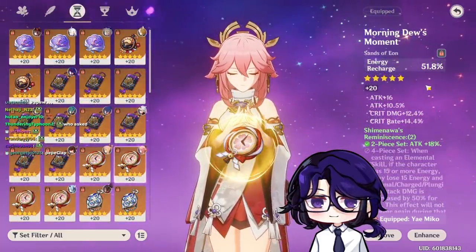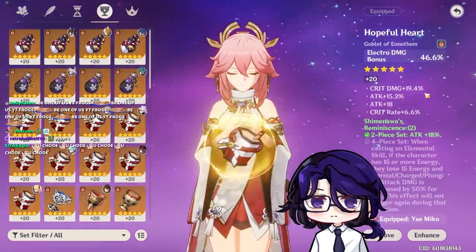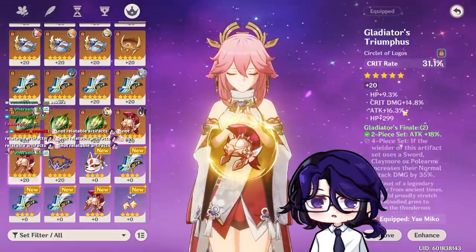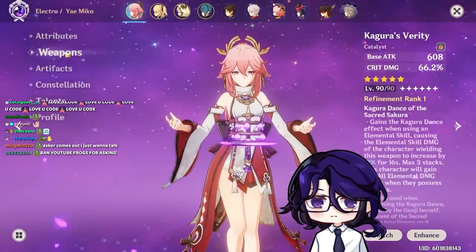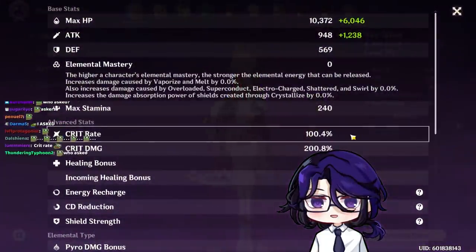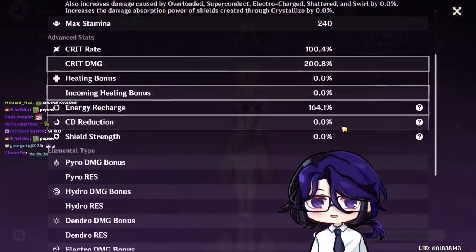The Sands have 51.8 ER, 10k, 12k damage, 14k rate. The Goblet has 20k damage, 15k, 6k rate. The Circlet has 16k, 14k rate. The weapon is Kagura's Verity R1, level 90, and she's level 90. I have 2,200 attack, 100.4 crit rate, 200.8 crit damage, and 160 ER.